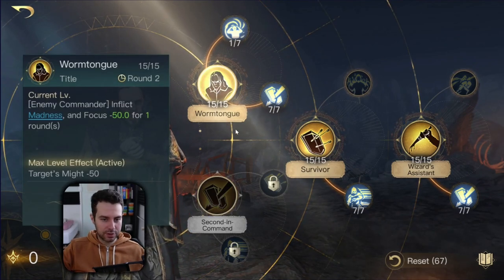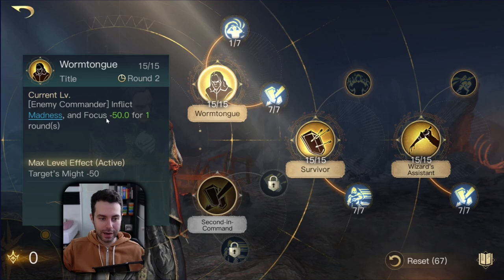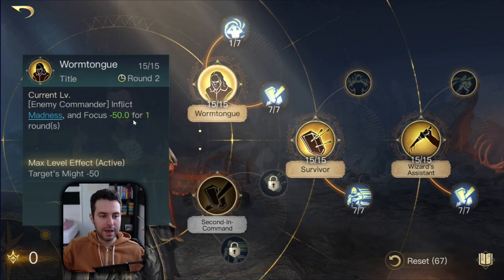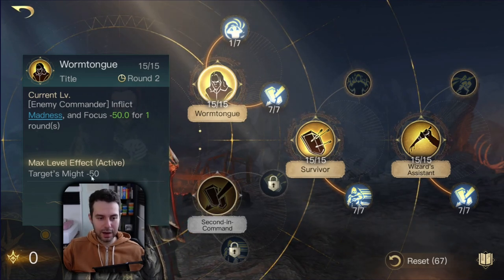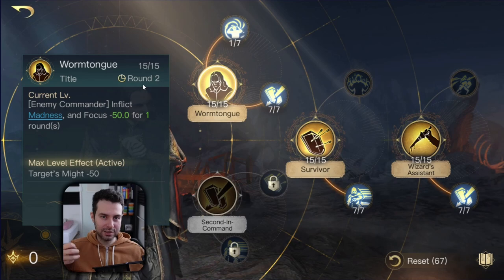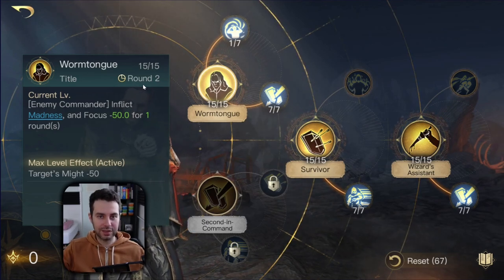At respect 0-3 we see that he has Wormtongue — this is his title. This is casting commander madness against the enemy while decreasing the focus stat. I have maxed it out — right now it is decreasing focus by minus 50 for one round. When maxed out you simultaneously decrease the might stat by minus 50 as well. This is a great skill; every three rounds it kicks in. Big glass cannons such as Dain or Gimli start to deal lots of damage on round three and onwards, so this is a nice way of countering those glass cannons.